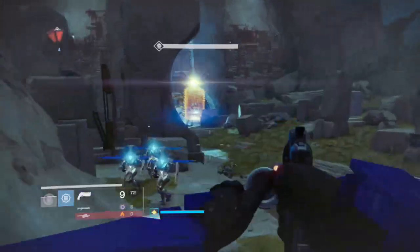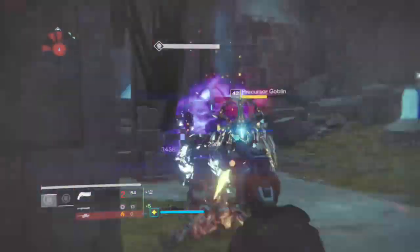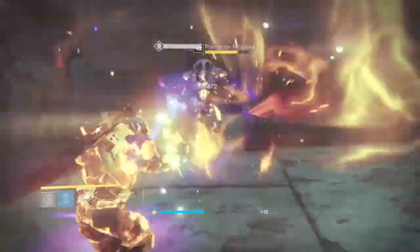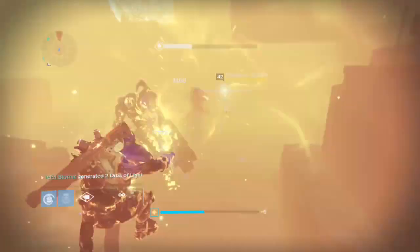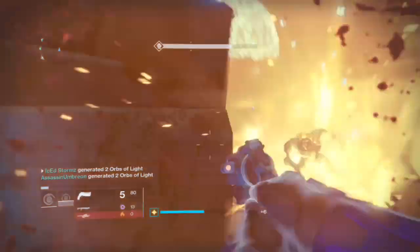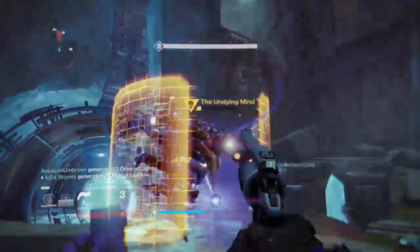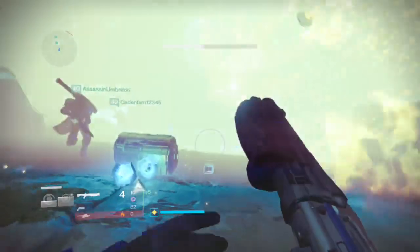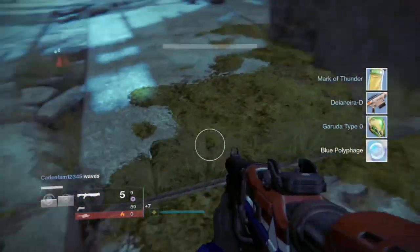Gjallarhorn is extremely good. This is probably the second best thing in the raid to use for Vosik, tied under the two guns in first place, which are Outbreak Prime and Dark Drinker. Outbreak Prime and Dark Drinker are better for Aksis, and Sleeper is better for Vosik in terms of boss damage. But it's just good for the raid — use it in the raid.